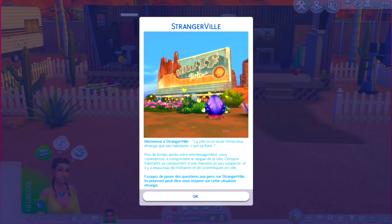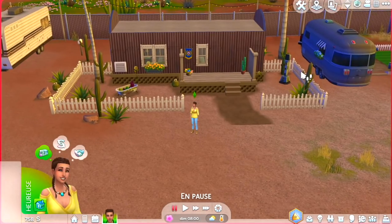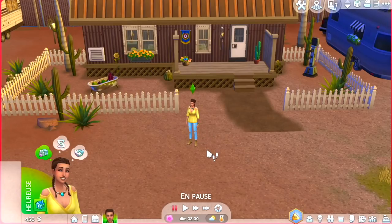On est entré à StrangerVille et on a un petit message. Du coup, je vous montre rapidement la petite caravane que j'ai faite. Je l'ai juste replacée parce que j'avais oublié d'activer le code bb.moveobjects — il n'y avait pas la porte, il manquait le petit truc à l'intérieur. Pensez à l'activer si vous voulez télécharger cette maison.